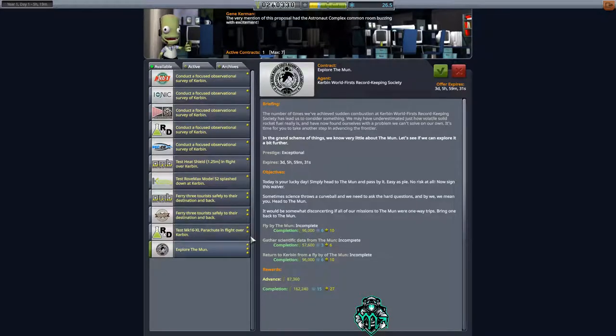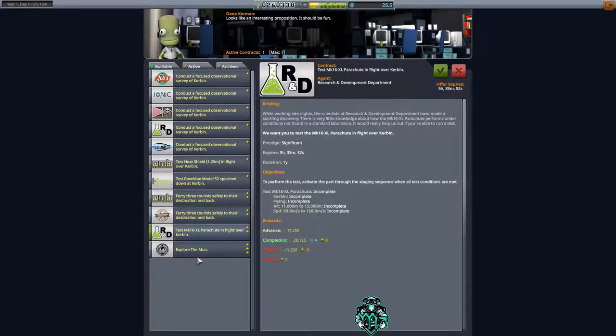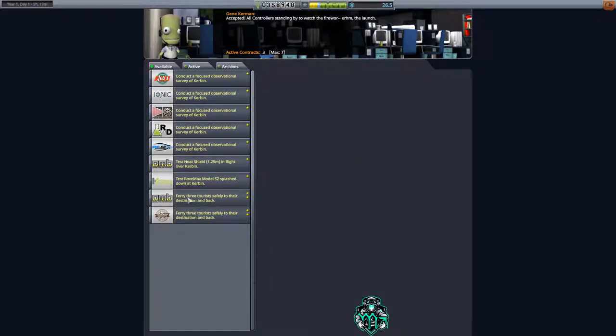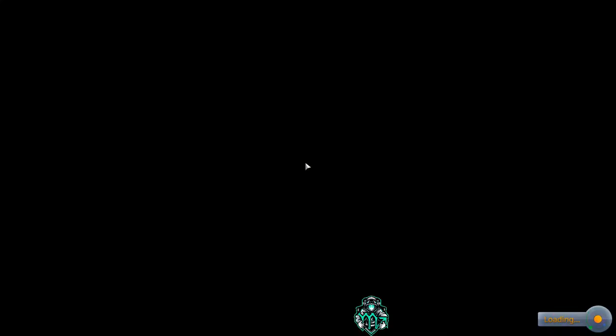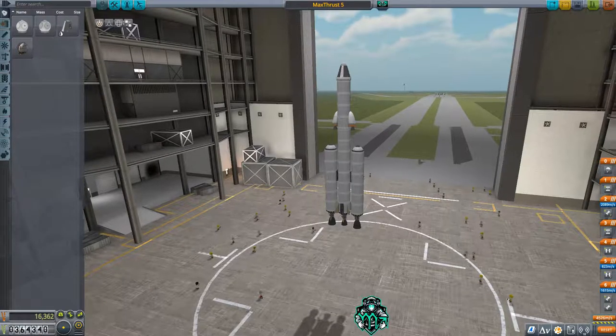Last but not least, we have 'Explore the Mun' — I'm going to save that for next time. Let's see any other ones we can do quickly. We're going to go ahead and knock out this one here. We'll take the Mun one since we're up to a max of seven contracts after upgrading. We'll take 'Test Rover Max Model S2, splashed in Kerbin.' I'm going to run one more flight with you guys and then we'll be done for the day.